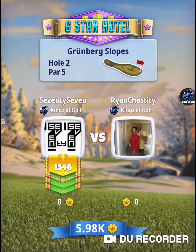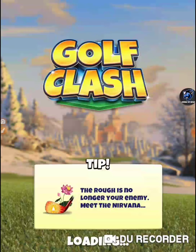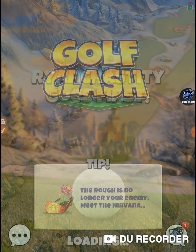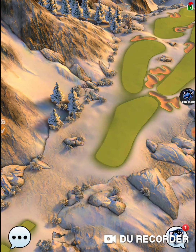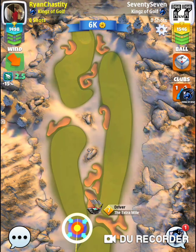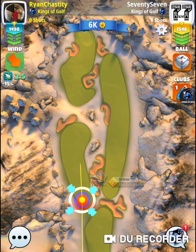Grunberg Slopes, hole two, par five — awesome. I don't have this hole yet. This is one I need; I need two, four, and six to complete a set. Hole number two, first time I've ever been on this hole. Big par five — from looking at it, oh my gosh, this is a monster par five.